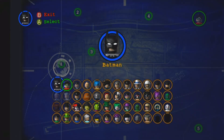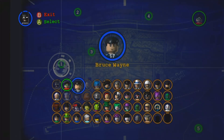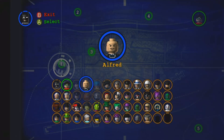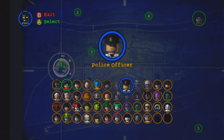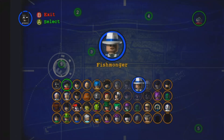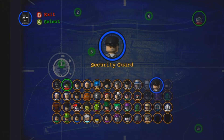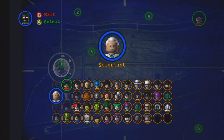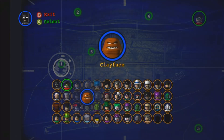First off we've got Batman and Robin, who is unselectable since he's the player 2 icon. Next up we've got Bruce Wayne, Alfred, Batgirl, Nightwing, Commissioner Gordon, the police officer, the fishmonger, the military policeman, the security guard, the SWAT team member, the scientist, the sailor, and the police marksman. Then we move on to the villains.